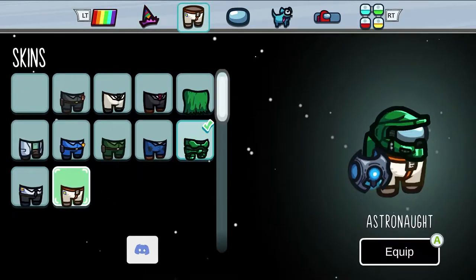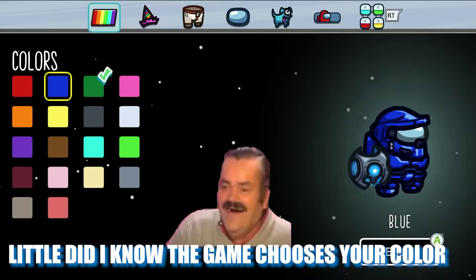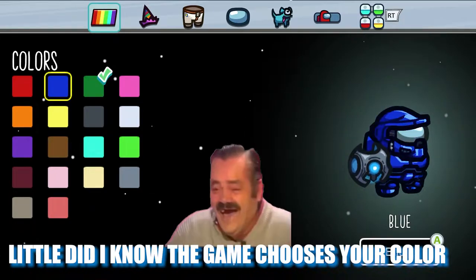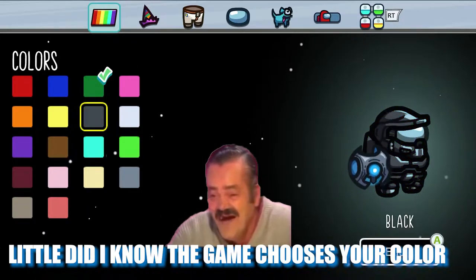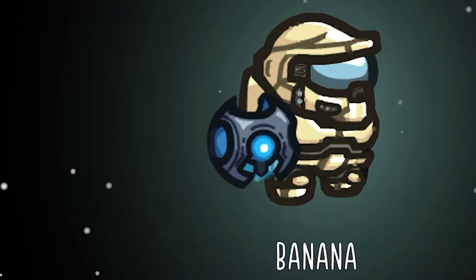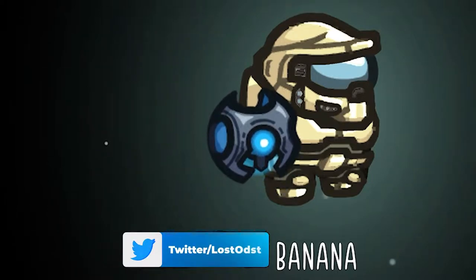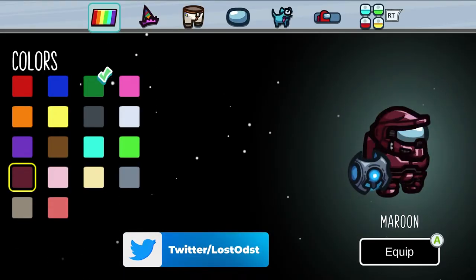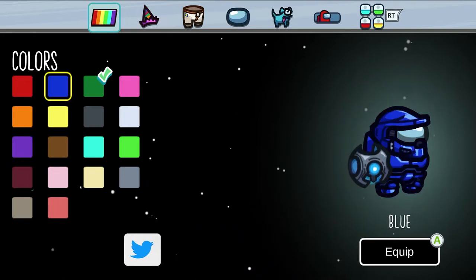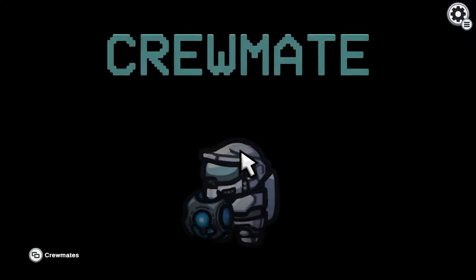You could also change the color of your character in this game, so you could be a different colored Spartan. We're going with green just because that's Master Chief's color. You got a variety of colors — we got Banana, which is an interesting one, never seen one just called Banana, but that's pretty funny. We got Rose, Maroon, Tan, your typical Black, and of course Red and Blue which is pretty iconic.